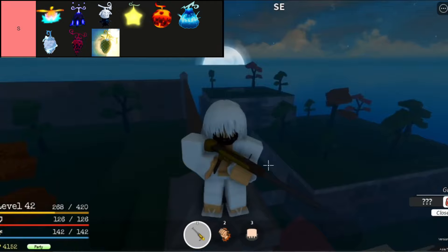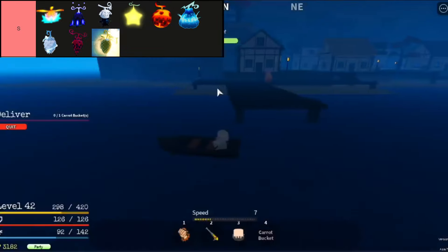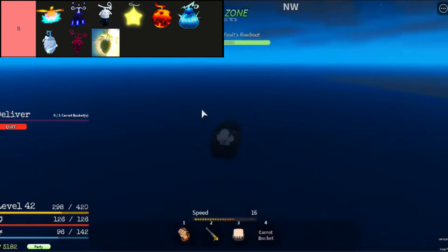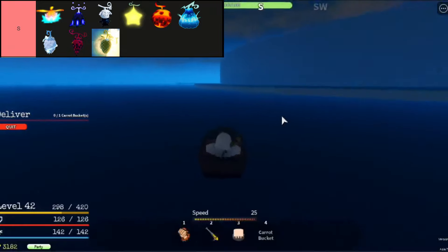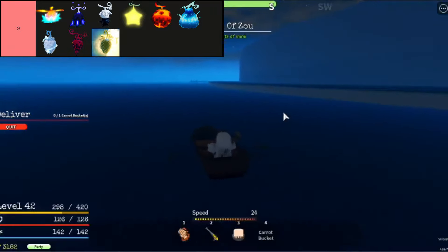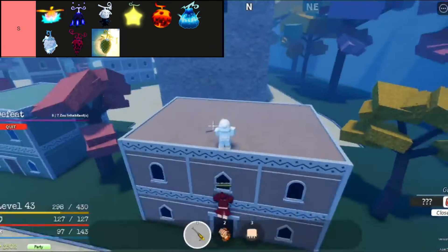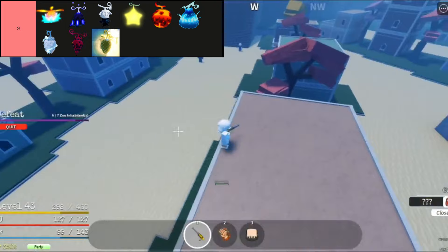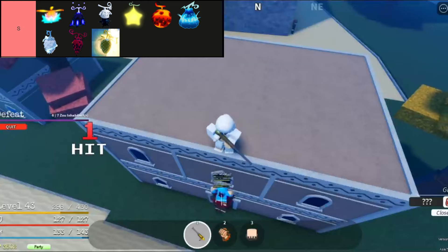Hido Hido No Mi, Great Buddha variant, boasts immense damage potential and versatility in combat, offering a plethora of stunning and block-breaking moves. Its hybrid form ensures high survivability, but its mobility suffers in its formidable full form. With a requirement for significant investment in Devil Fruit Points for optimal damage output, strategic cooldown management becomes crucial in unleashing devastating combos.